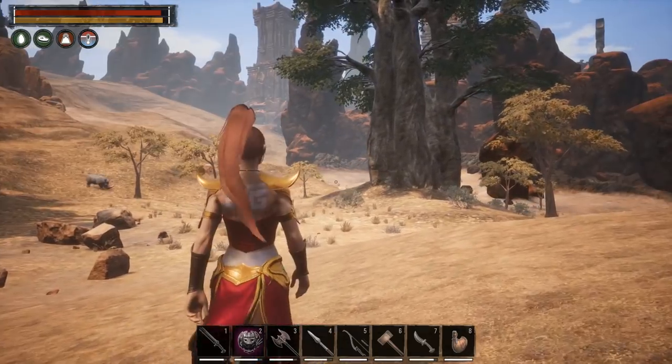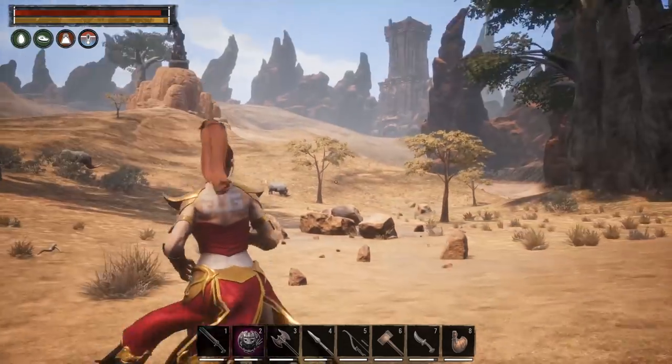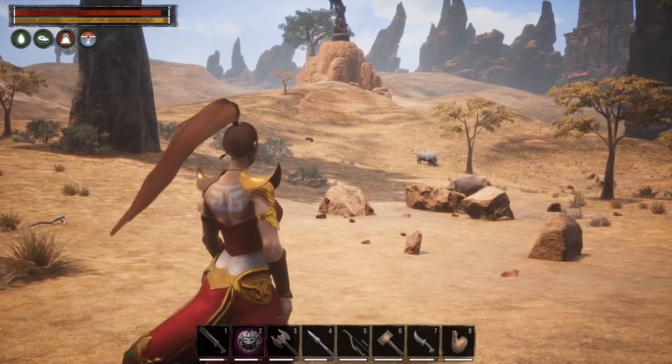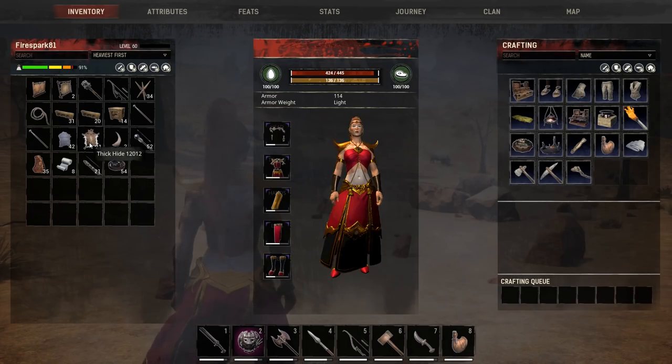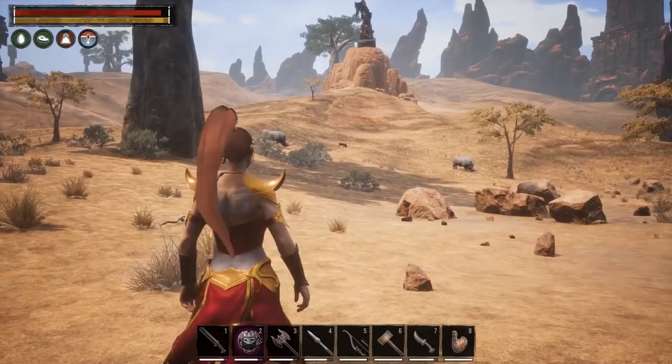There's one right there, and they spawn over there and right there — just generally all around this area. Rhinos are what you want to kill. They are going to get you the thick hide and the rhino hide, and for every rhino hide you get, you actually get two thick hides.